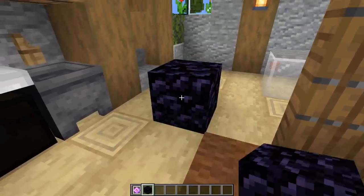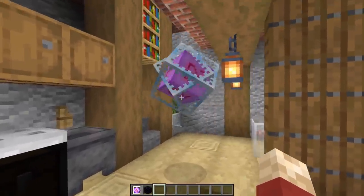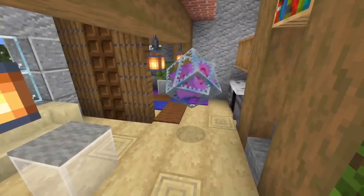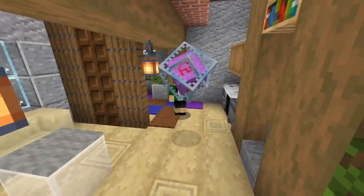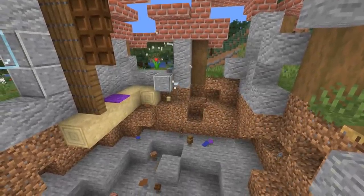All you do is plop the end crystal down inside someone's house. What a lot of people don't know is that these are extremely explosive. So if your friend comes back and finds it, they may not know what it is or that they can interact with it. Basically, they have a choice: live with it or punch it. And that's what's likely to happen.